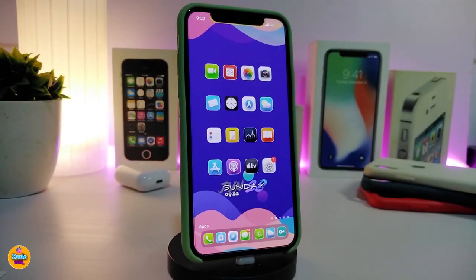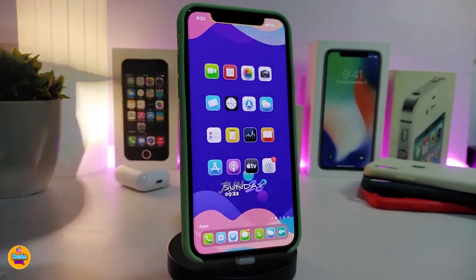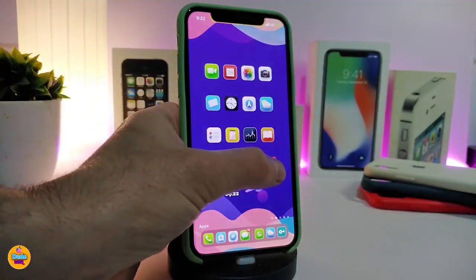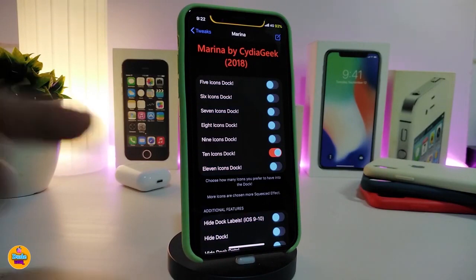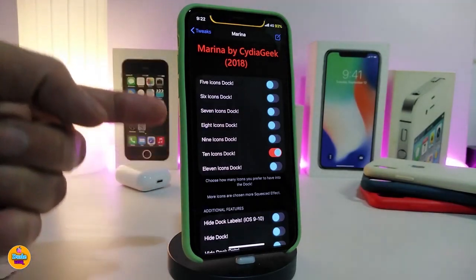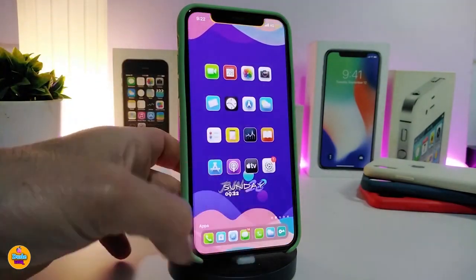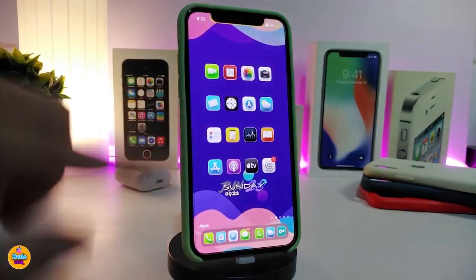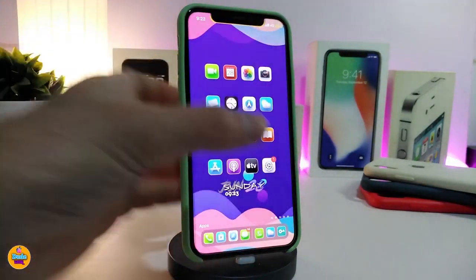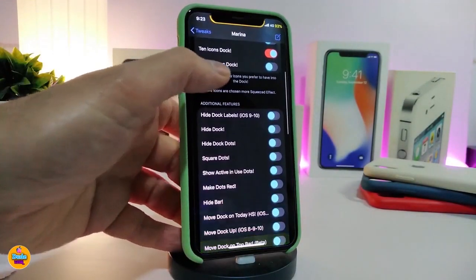Number one on my list will be Marina. You guys can take a look at how many applications I have right now on my dock — you can add more as much as you like. If you navigate to the settings after you download the tweak, it will allow you to add from five up to 11 icons. For me right now I chose 10 icons to show you how that works and how you can fit those there.